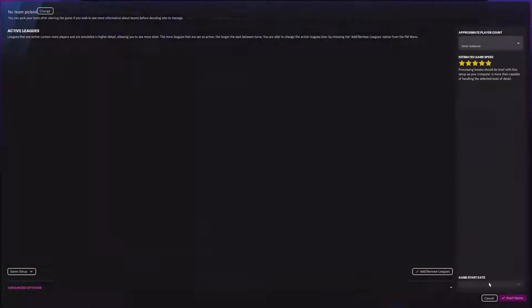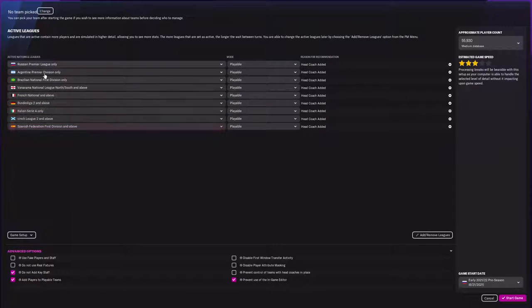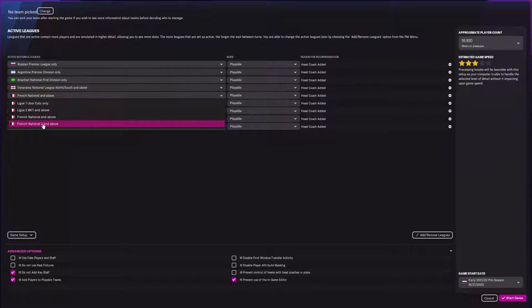One of the things we need to do is advanced setup and click on all this stuff. Advanced setup is going to be important because you need to put these teams in — at least some of them — otherwise you're not going to have a rounded out group of people when it comes to World Cups and things of that nature. To get good jobs you're going to want to be in the Vanarama National League North and South and above. You can also do French League 2 and above. You want to keep this at a minimum of three stars.